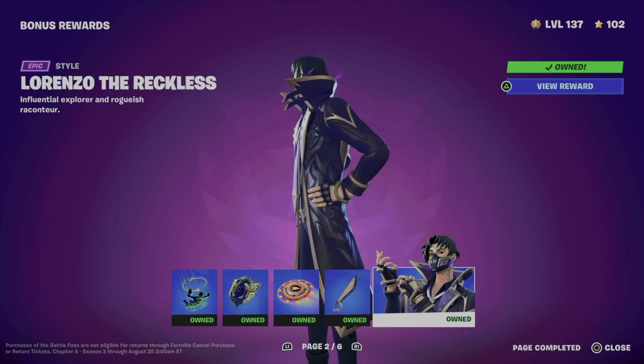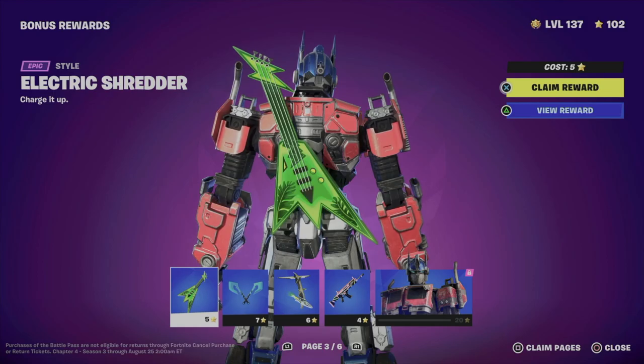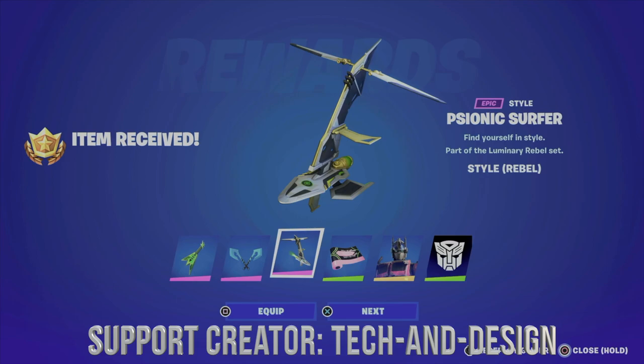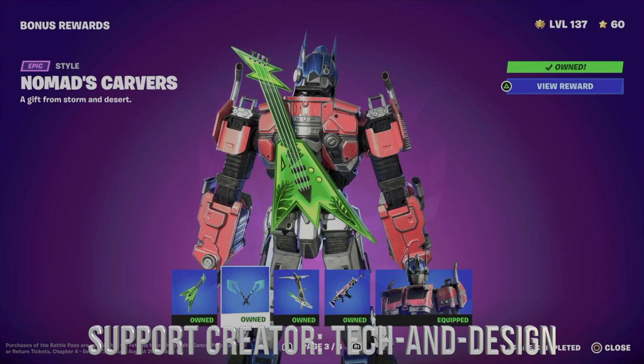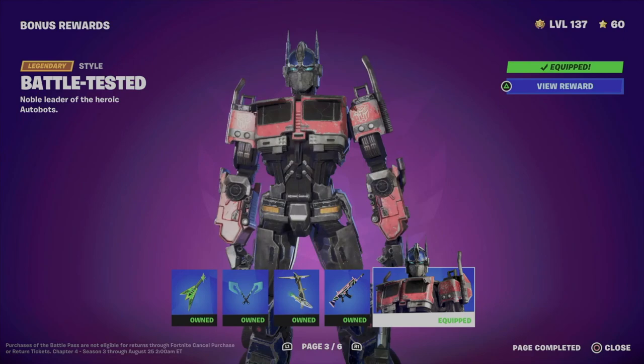I am level 137 and that's why I can go all the way to page number three of bonus rewards, so we're going to claim everything from here. We just got this back bling, harvesting tools, and the glider. Here's another style for the skin which I'm going to equip and claim. We also got a wrap right here, plus the style for this skin.